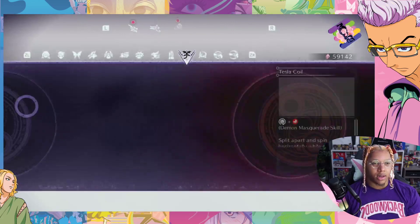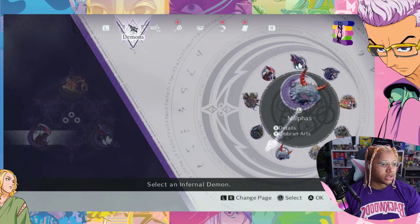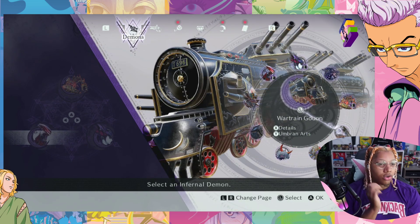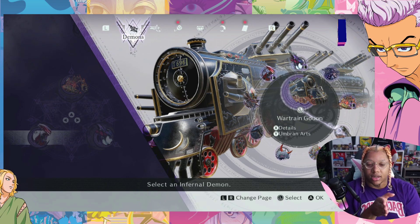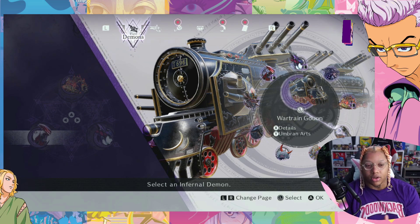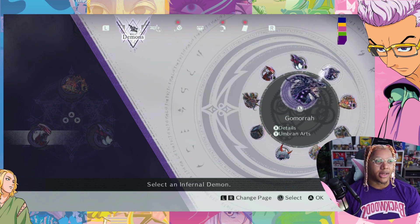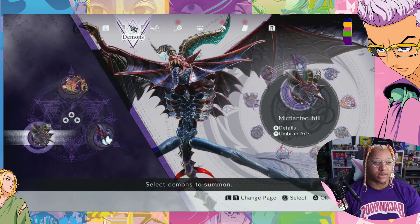I want to change which demon I have. You have to hold the button down and then you use the summon with your regular controls — your analog stick controls the summon instead of Bayonetta. So Bayonetta is stuck in place otherwise, but now I just hold the button down and it does what it wants, which is really good.